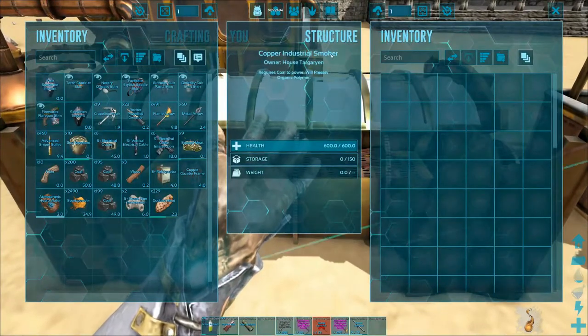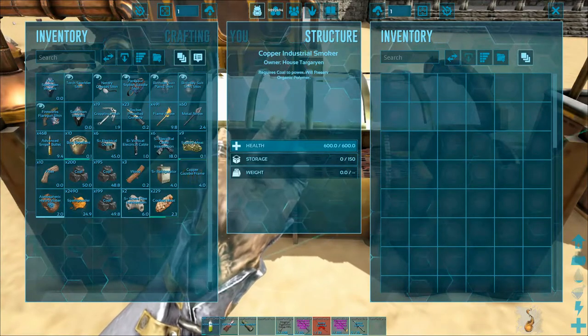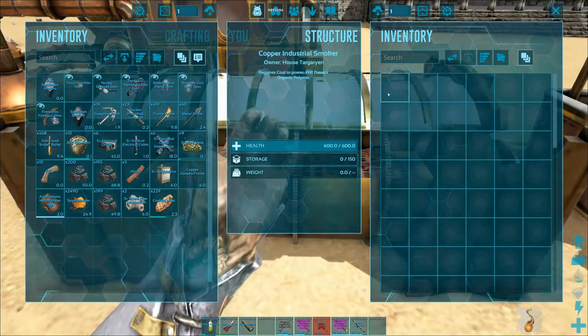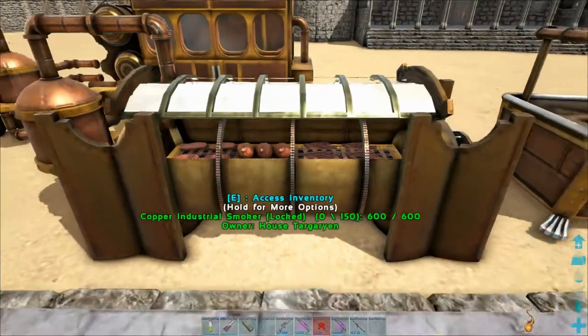Afterwards we have the copper industrial smoker. You put coal in it, and then you put cooked meat in it — and I think oil as well — and then it makes jerky. So it's basically a jerky machine.